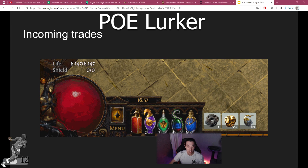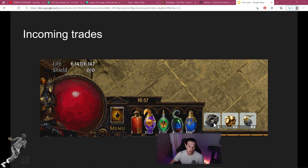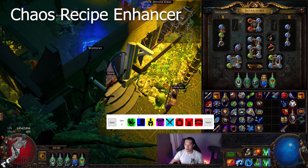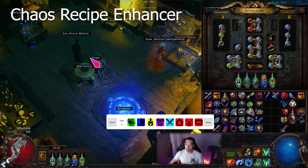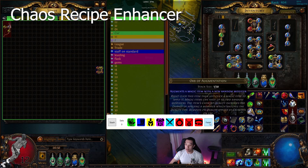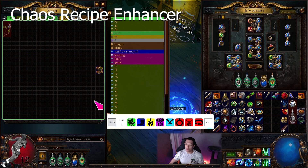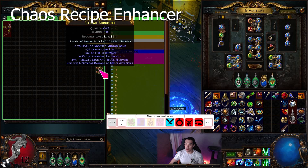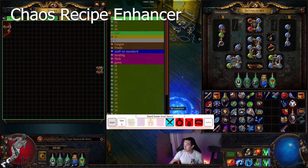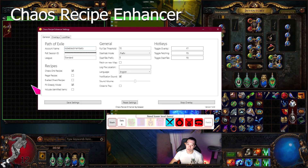PoE should probably add an auction house, but this is the best solution we have for now. The next tool is the Chaos Recipe Enhancer. This helps you do chaos recipes early on in the league. You dump everything into a tab that you set and name it, then you fetch and it tells you how many more items you need. It adjusts the loot filter, and if there are no items it says I need no lower-level items.